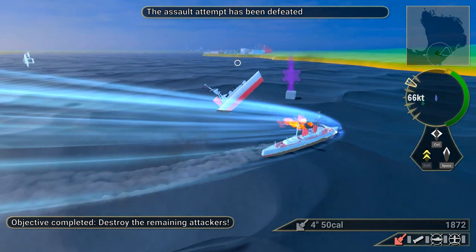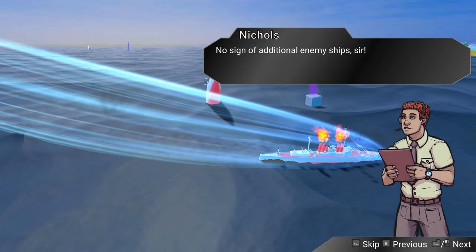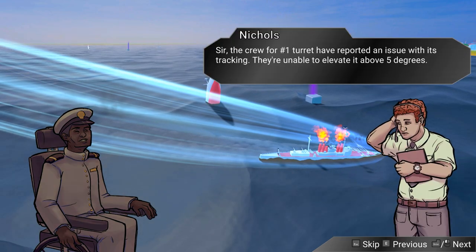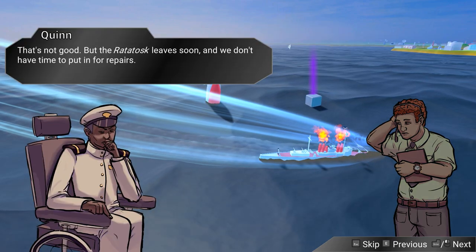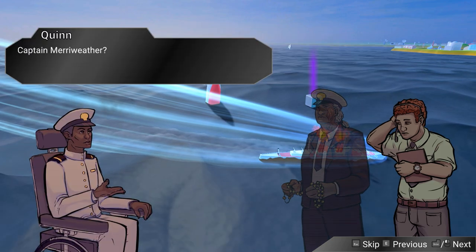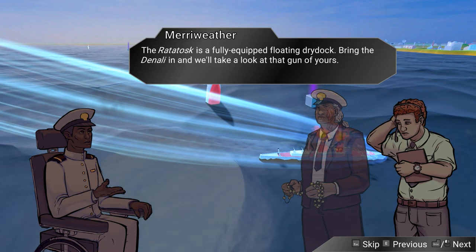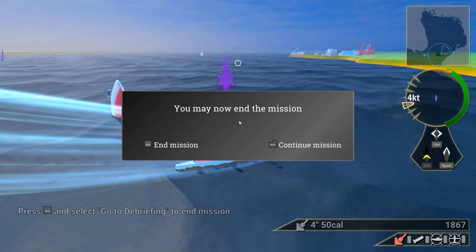Okay, we're going to pick up some power-ups. I believe you can upgrade your ships and control more. No sign of additional enemy ships. Well done, everyone. But where did these ships come from? The crew for turret number one reported an issue with its track — they're unable to elevate it above five degrees. That's not good, but the Ratatosk leaves soon and we don't have time for repairs. Captain Merriweather can help — the Ratatosk is fully equipped. Bring the Denali in and we'll get those guns back in action in no time. We can end the mission now — that's the tutorial, more or less.